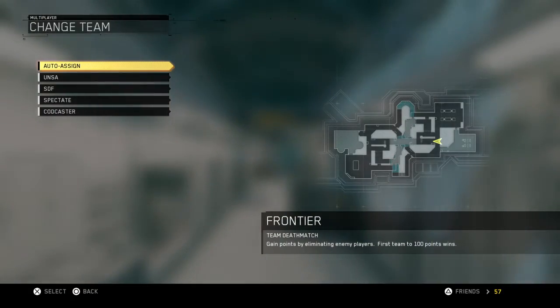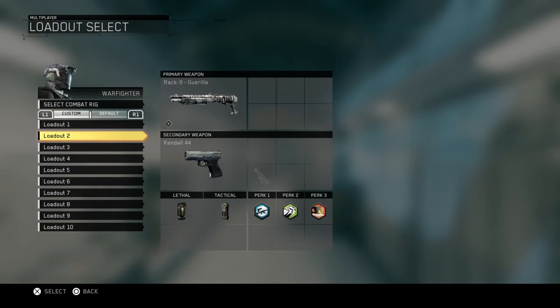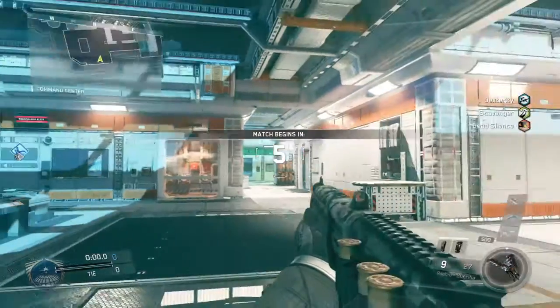So, after the patch, check this out. I got the Rack 9, Kendall 44 as the secondary — you have to have a secondary, I find it works best that way. You have to have a lethal, you have to have a tactical, and you have to have dex 30. It's the only way it's going to work after patch.